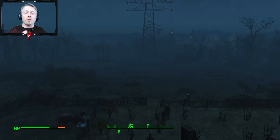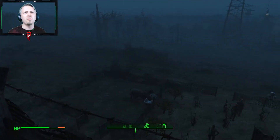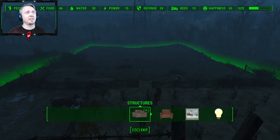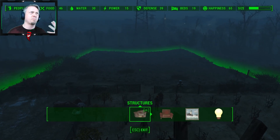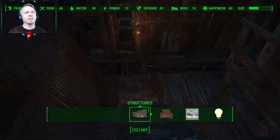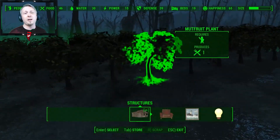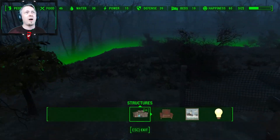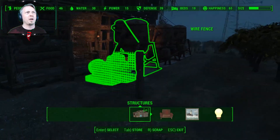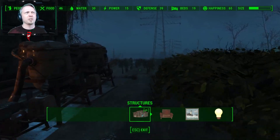Welcome everyone to another episode of Fallout 4. I'm here at Abernathy Farm again, and I've done some expansions. I have quite a few settlers now — 12 actually — and I've got 19 beds, plenty of room to go. 46 food because I expanded a good bit on the side with mutfruit, which is apparently one of the best trade items in terms of how quickly you can produce it. I'm going to bring another row out and make this my big mutfruit production area.